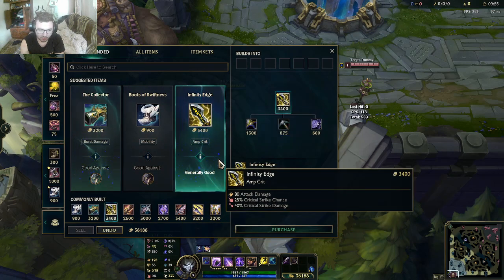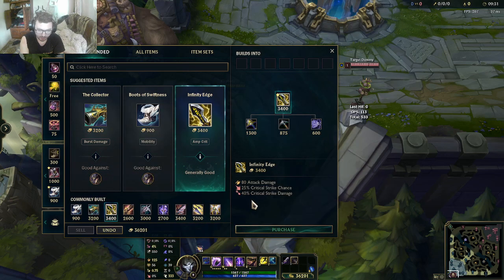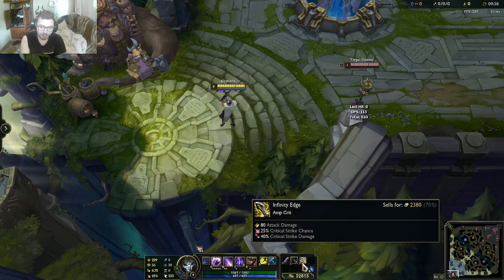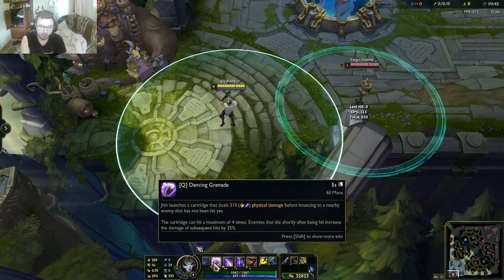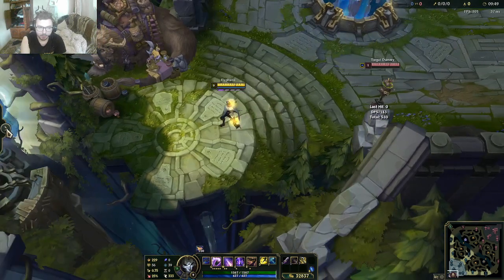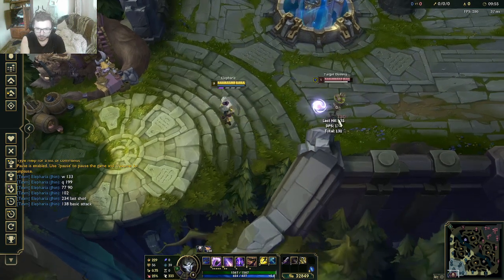But this is just a fun fact — normally you should go IE. I know it costs 200 more than Collector, but Collector is too nerfed. Here's the thing about IE: on Jhin, you have 20 more AD from Infinity's Edge, which gets multiplied by your passive. You have some high AD ratios here and there. Overall on this champion, W is 133 on Collector — but wait, it comes out at 130.